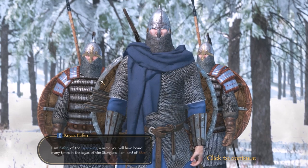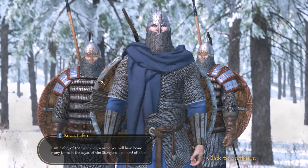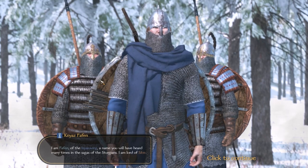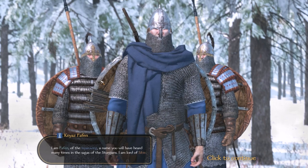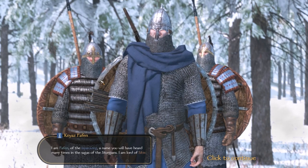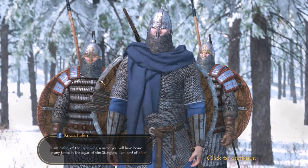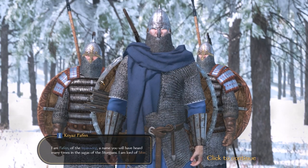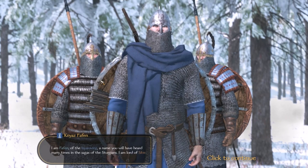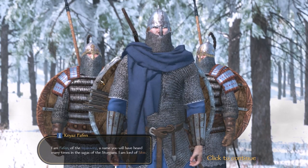Hey guys, welcome back to another episode of Mount & Blade: Bannerlord. Today we're going to be doing a guide on formations and tactics, but this time we're going to be looking at our enemy Sturgea. We haven't declared war on him yet, but we will. He has roughly 120 heavy Sturgian forces, so we're going to be going against him and showing off some basic tactics and formations.